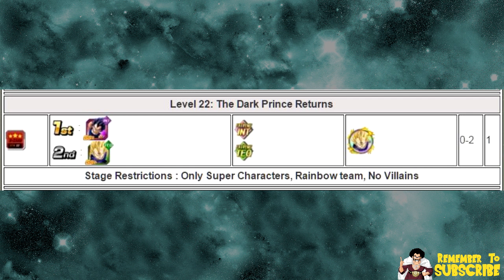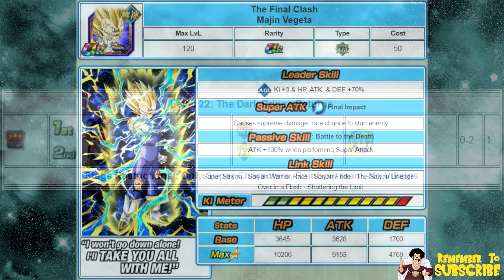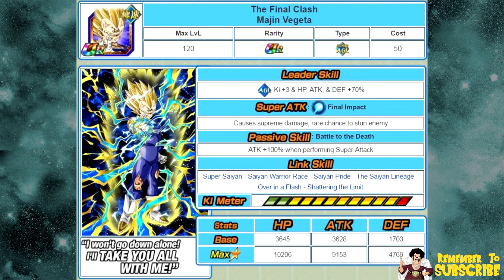Once you Dokkan Awaken him, his title is now The Final Clash Majin Vegeta. His leader skill is Agility Key plus 3, HP, Attack, and Defense plus 70%. Super attack is Final Impact — causes supreme damage to the enemy, rare chance to stun the enemy. His passive skill is Battle to the Death — attack plus 100% when performing a super attack. Link skills are Super Saiyan, Saiyan Warrior Ace, Saiyan Pride, the Saiyan Lineage, Overnight Flash, and Shattering the Limit.